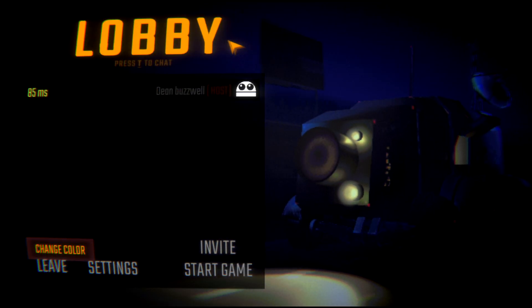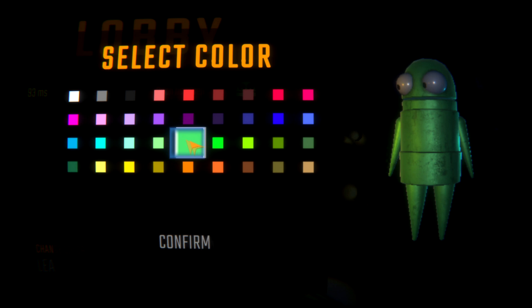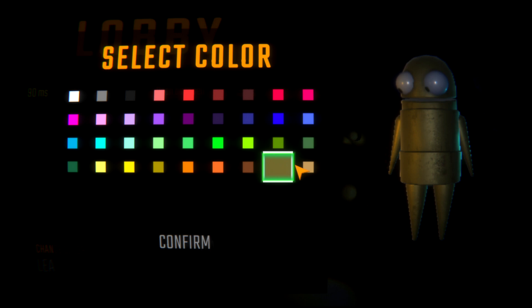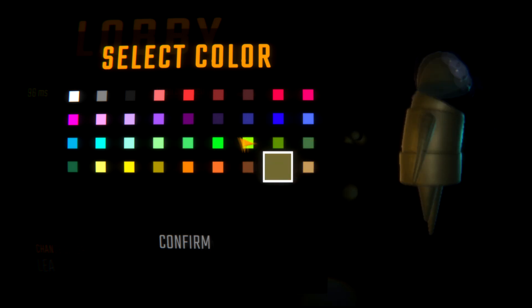In the meantime, leave a like and comment for the algorithm. Then right here, once you're on this screen — the lobby screen, ready to start — you just want to press 'change color' and then you can choose the color of your character, these little pill-looking guys.